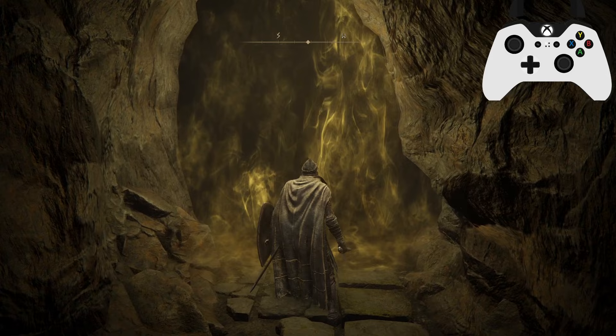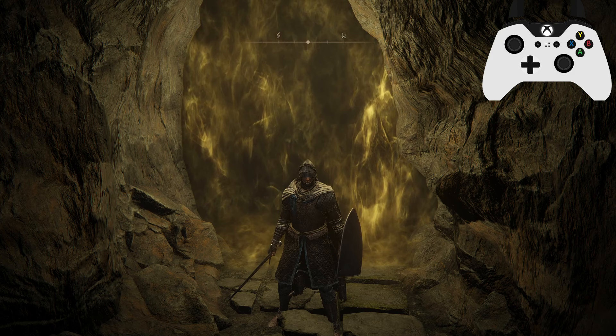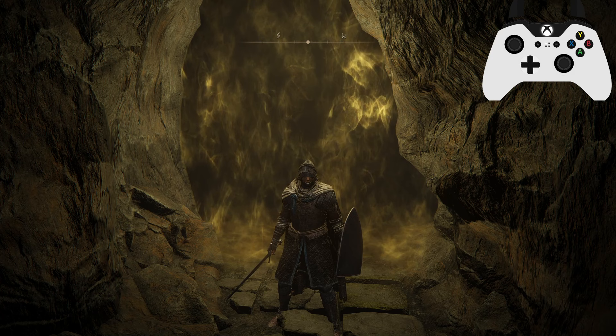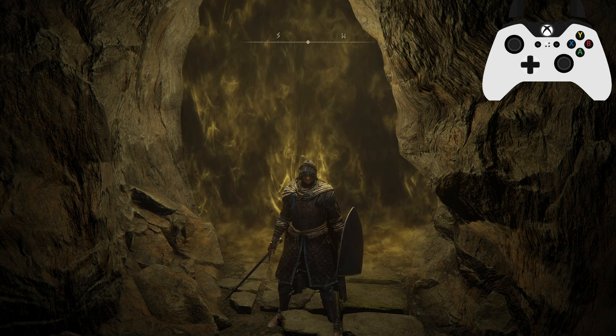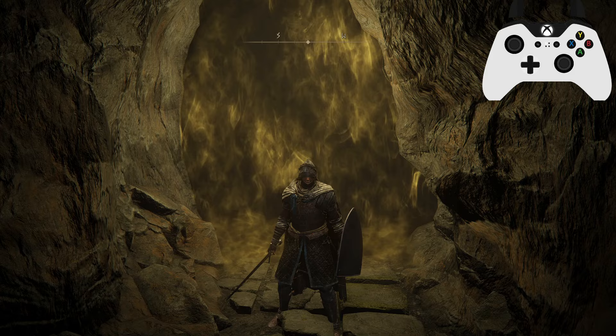Now we're heading into probably what's considered the hardest part of the tutorial — the dodge tutorial. This will introduce four different ways of avoiding attacks with a boss fight. Do note that with how this is set up, it may appear like all fights in ERR are like this, but it is just for this boss. How you dodge stuff out in the world against other bosses is entirely up to you. This is just to reinforce that you have these options.